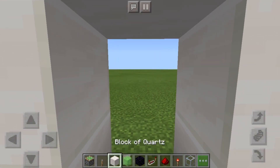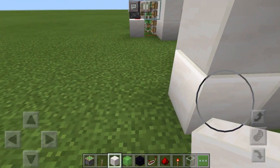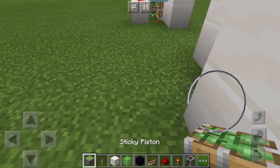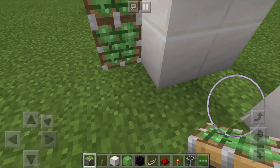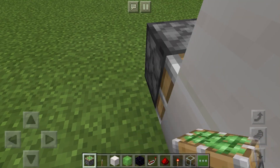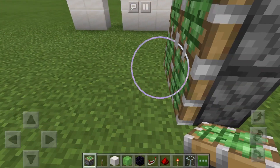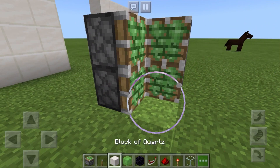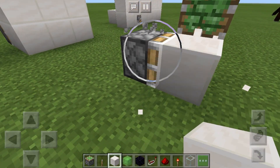We're going to mine these two blocks and place them here and here. Then we want to get some sticky pistons — go one, two, three, four — and go round here one, two. So it should look like one, two, three, four like that, and you have your two blocks like that.